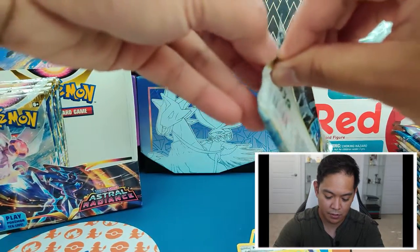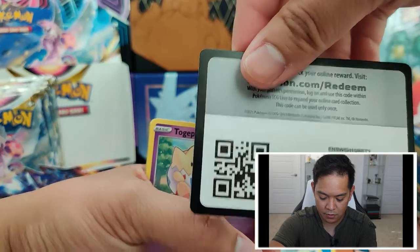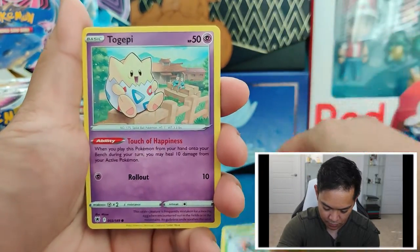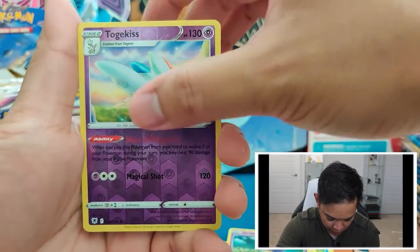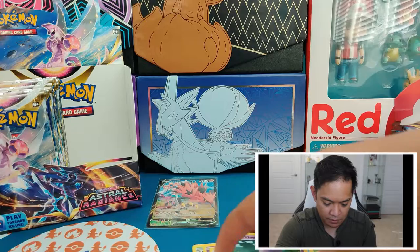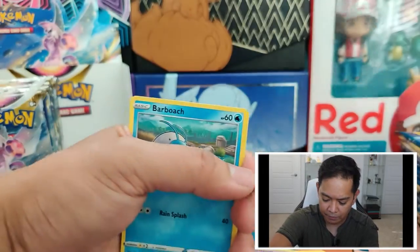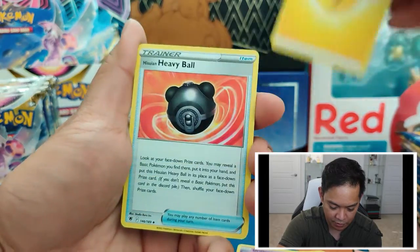Pack number two. Grass Energy, Wishcash, Sweet Honey, Kricketune, Togepi, Combee, Chatot, Psyduck, Drifloon, Reverse Holo Togekiss — that's cool — and a Regidrago. I'll start breezing through these packs and get to them pretty fast, but I'll go over some of the hits as we get them. Going through an entire booster box, I don't want to waste too much time, but if I run into any cool looking cards we'll definitely take a look.